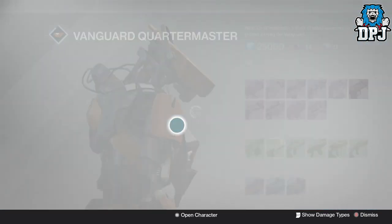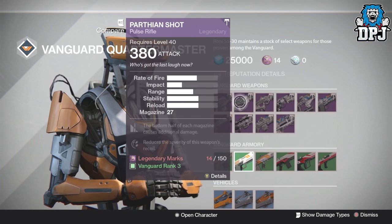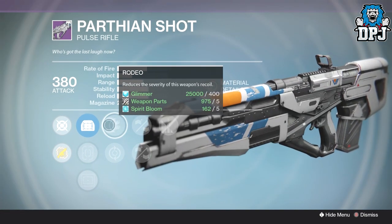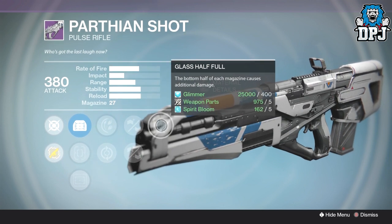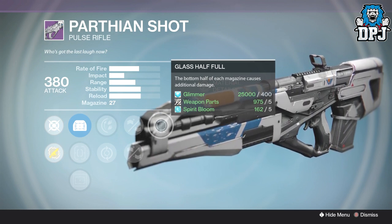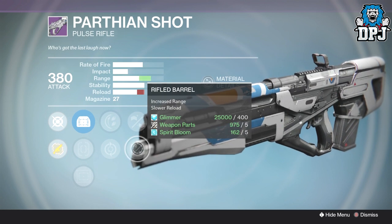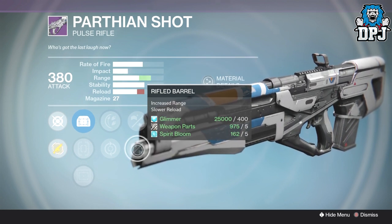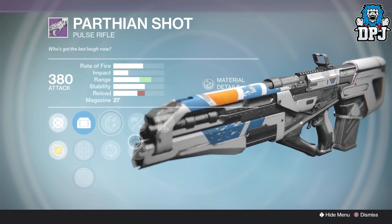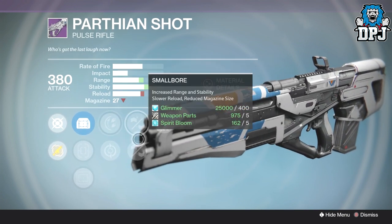The one weapon which I'd call a wild card this week is the Parfum Shot pulse rifle. On it we've got Glass Half Full, Small Bore or Rifled Barrel with Rodeo - so we've got stability, range, and Glass Half Full which makes the weapon even more powerful. This is a two-burst headshot kill - if you can hit two bursts to the head at close to medium range you will kill your enemy. With Glass Half Full that more or less guarantees it. With Rifled you get extra range to land those shots plus a bit of stability. Definitely a wild card weapon - when I get marks from Iron Banner I may just purchase this.